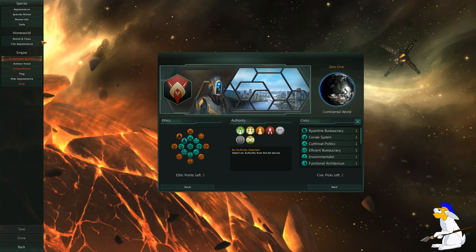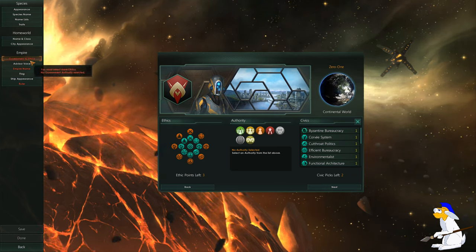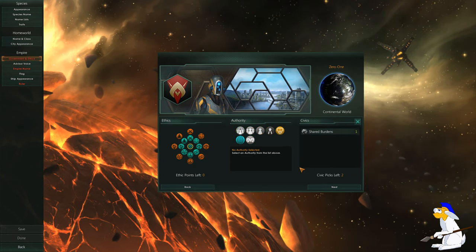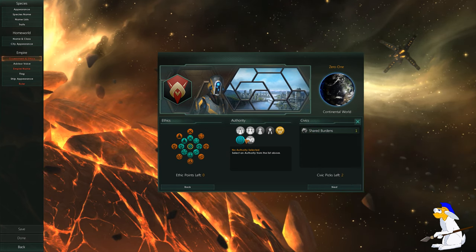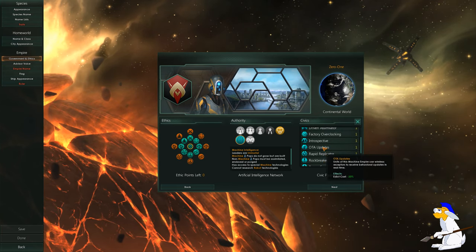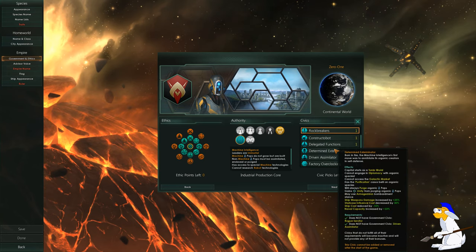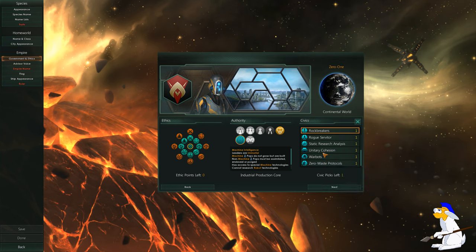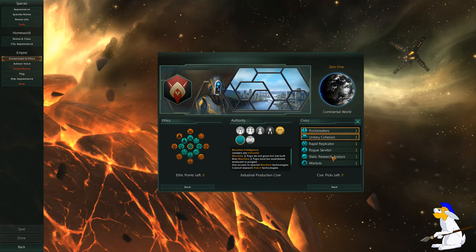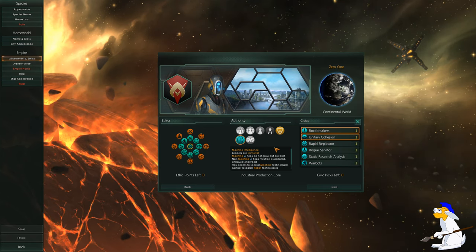Machines are probably easier than organic species. Click Next. On the left, some things are in white — those are acceptable — and some are in red, which means you need to change something. We are a machine empire so we have to be Digital Consciousness and Machine Intelligence. For civics it doesn't really matter which you choose, but we're going to go for Rock Breakers and Unitary Cohesion. Rock Breakers gives bonus minerals and Unitary Cohesion gives more influence.